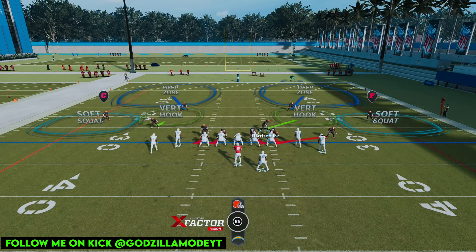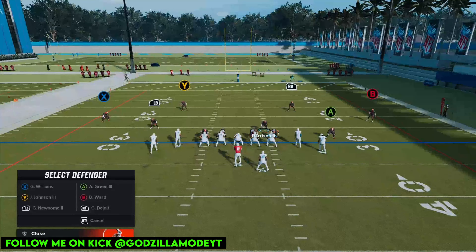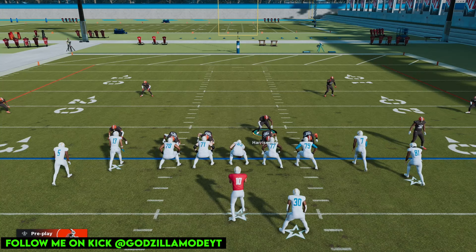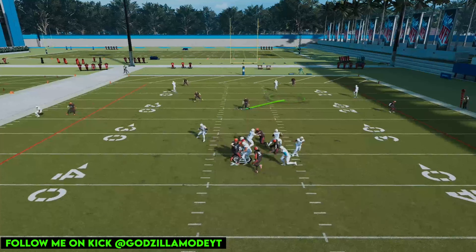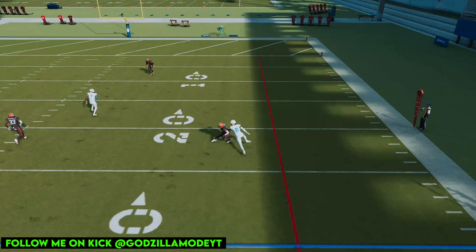Individually press the A receiver right there. You're going to be blitzing him. Leave X in that soft squat, put B in the hard flat, and leave LB where he's at. You can blitz the LB and show blitz, or leave him in zone. I'm going to put him in an inside hook and move him down so he automatically matches on a player. Press RB guest pass — watch this pass right there, everyone gets matched on. The pressure gets there and closes the pocket.